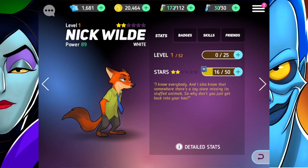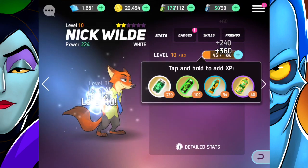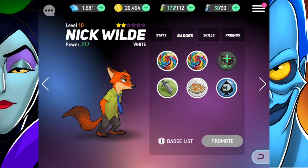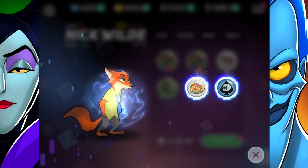It needs to be level two, which we can totally do because I've got loads of these. So let's go ahead and do the badges — and just so you guys know, when I said 'these' I meant the XP drinks. They're kind of like the Red Bull of the game, to be honest. Let's go ahead and promote Nick Wilde from a white to a green.